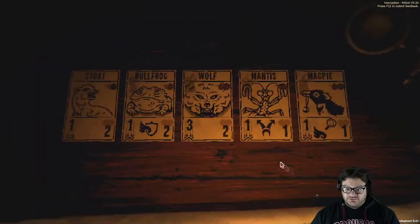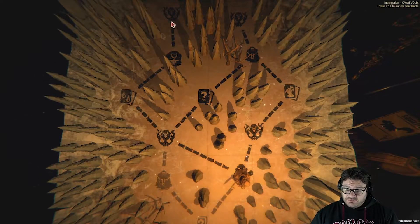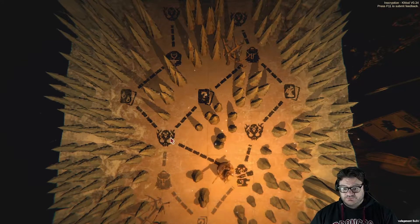Magpie costs two. We want to put that sigil on something that costs one — that's great. So I think we actually want to go this way. We can reevaluate whether or not we need more items after.